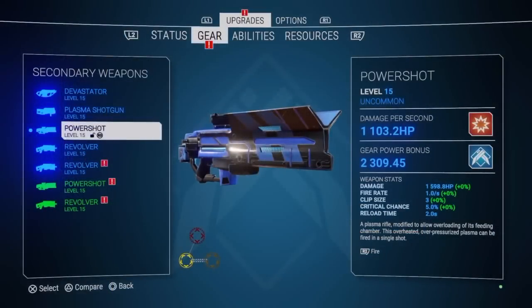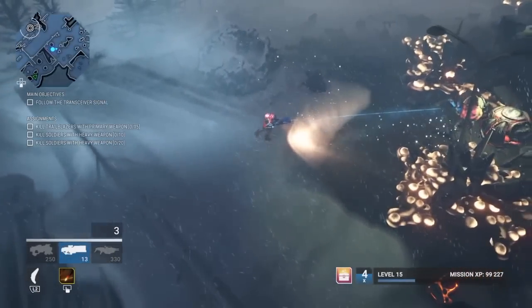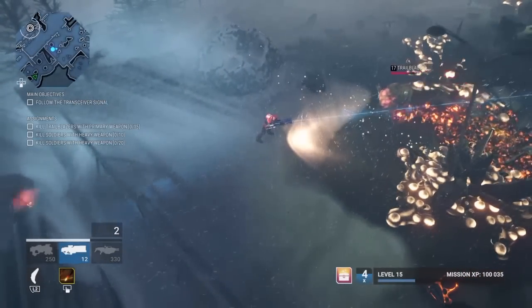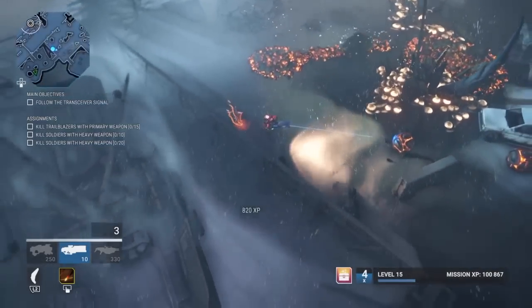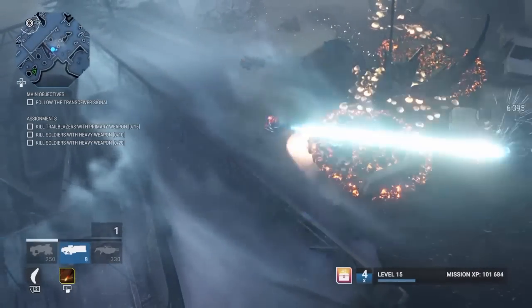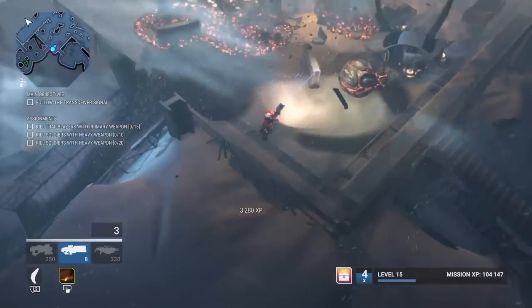Third secondary weapon is the Power Shot. It's a nice straight shooter. It's got a lot of damage — you just got to make sure you hit on target. It's quite a bit of damage as long as it's on target. Take out the big enemies real fast.